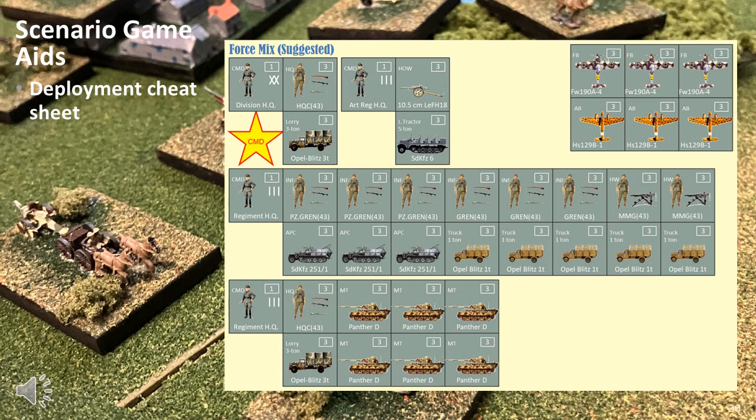This is part of an A3 sheet which is designed to be printed, allowing a player to physically place all the elements on the deployment cheat sheet. This ensures each player deploys the exact correct number of elements, and as they are eliminated, they can be placed back on the cheat sheet to indicate losses. While this level of detail may seem like overkill, I have found it dramatically speeds up deployment time.